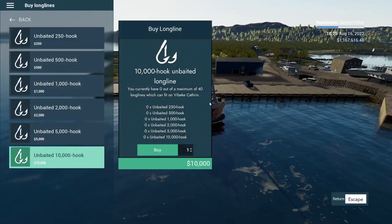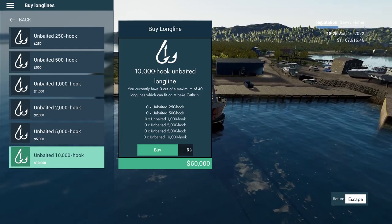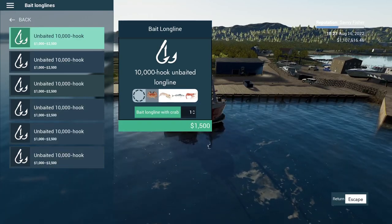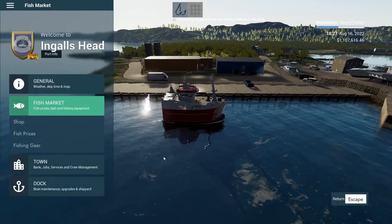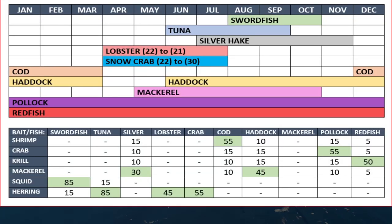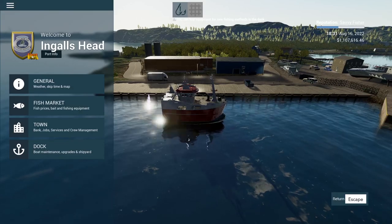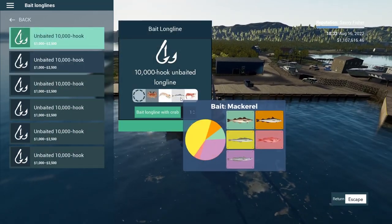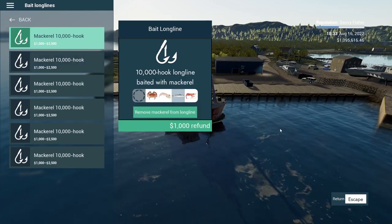We'll buy long lines — the 10,000 hookers, yes we can do the 10,000 hook ones. We'll probably only throw out six of those — that's 60 grand, but that's okay. Now, what season are we in? It's August. Haddock, mackerel, pollock, redfish are all good. We're in silver hake season as well. The best bait for silver hake is mackerel, and that's also the best for haddock. Let's bait all six with mackerel — we should be good to go.